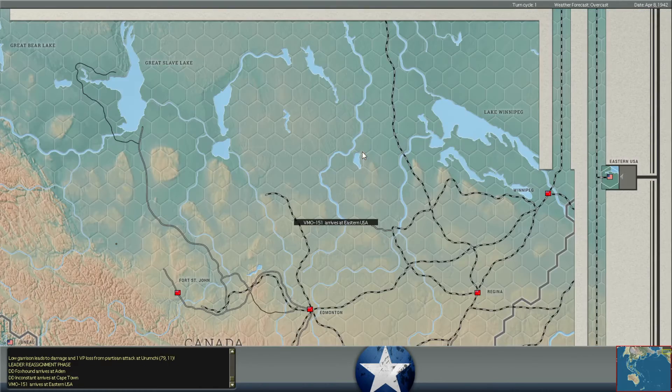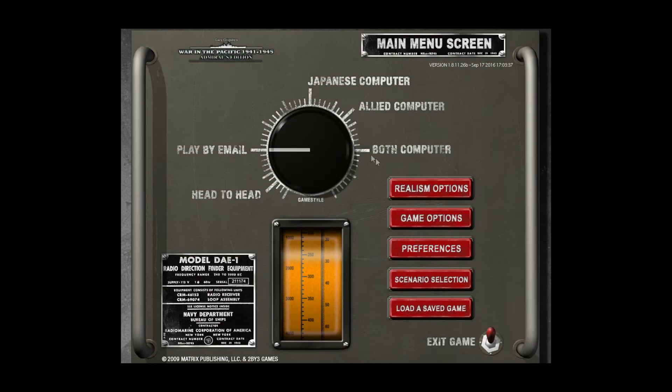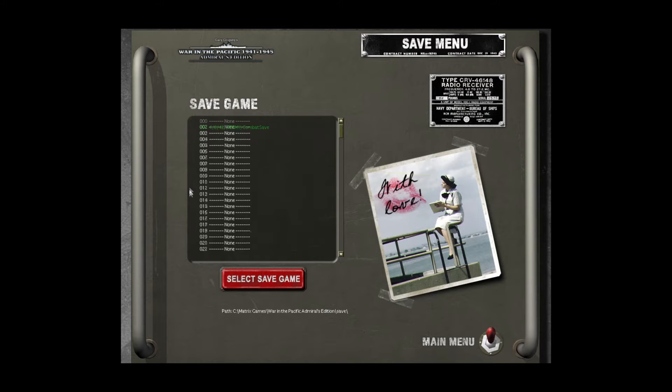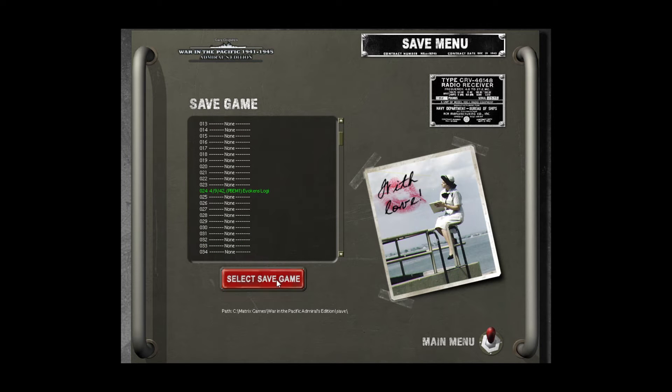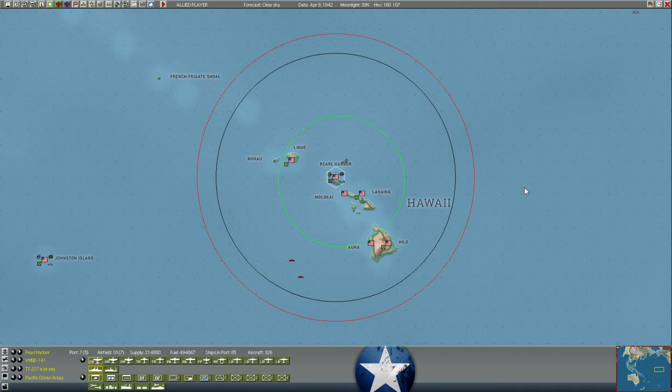Foxhound destroyer arrives. Another destroyer arrives at Cape Town. What's a VMO? Is that an observation marine unit? I can't remember.